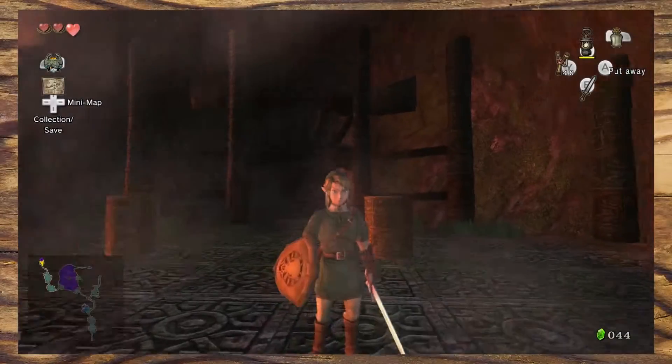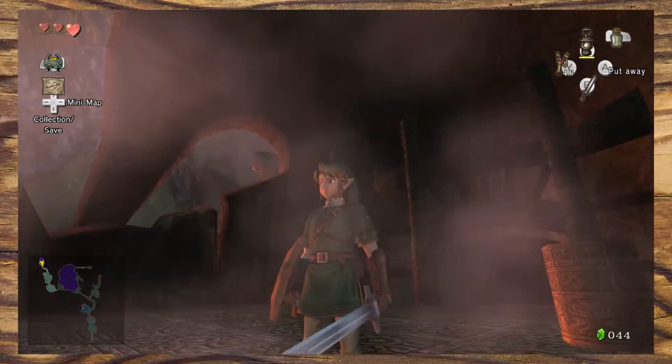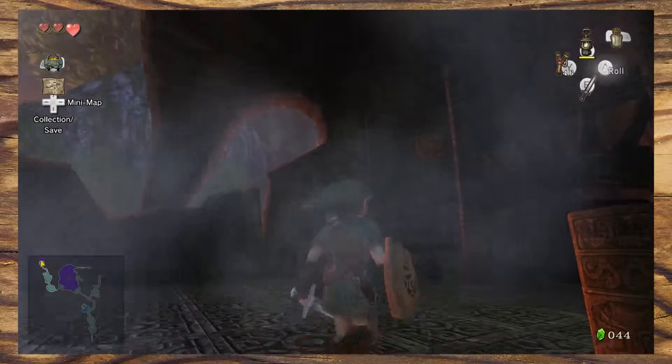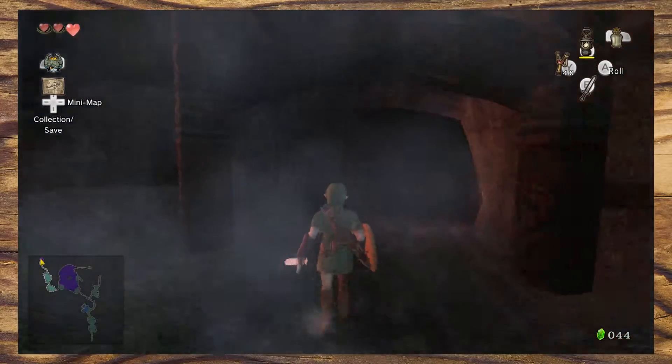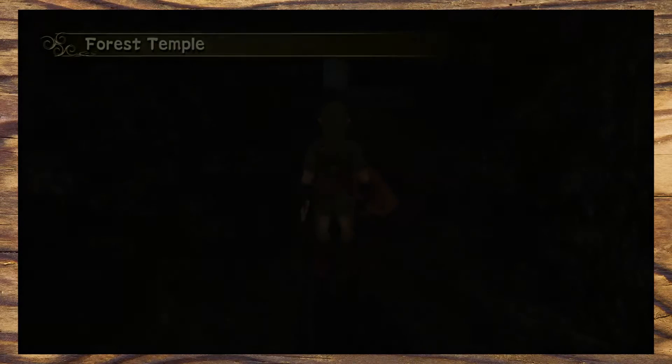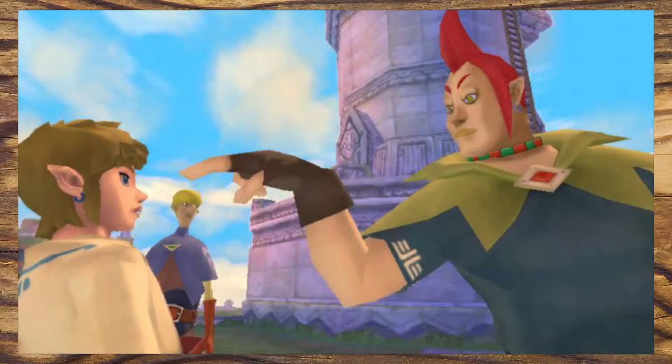This is the first dungeon in the game and so it makes sense that it kind of acts like a tutorial on how dungeons work, but Nintendo have cleverly designed it so it doesn't feel like a tutorial. It teaches the player by design rather than throwing the answers in the player's face like some of the more recent Zelda games — I'm looking at you, Skyward Sword.